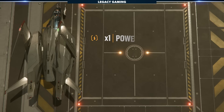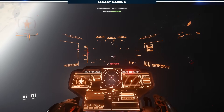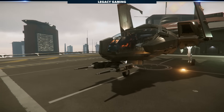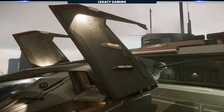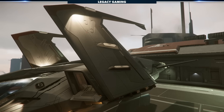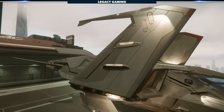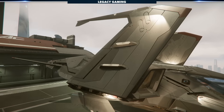Equipped with one small power plant, two small coolers, and two small shield generators, the Mustang Alpha has the exact same component offerings as the Aurora MR. Weapon-wise, however, its offensive capabilities are a bit higher. While the Mustang Alpha doesn't come with any missiles, it does boast a nose-mounted turret with two size 2 weapons. Like the Aurora MR, it also features two additional upgradeable size 1 hardpoints, allowing for a max loadout of two size 1 weapons and two size 2 weapons. This gives it a noticeable combat edge over the Aurora in both firepower and maneuverability.